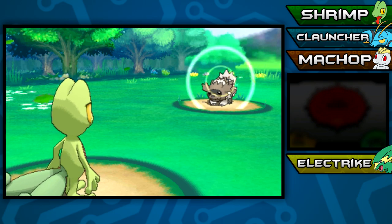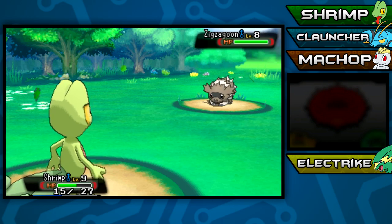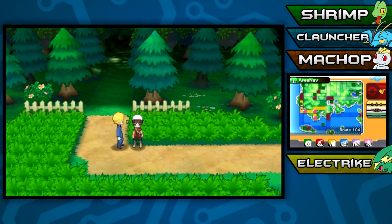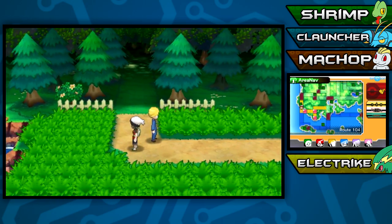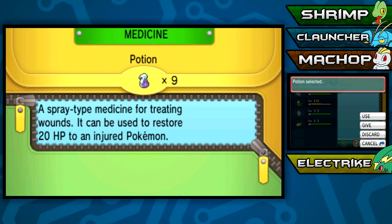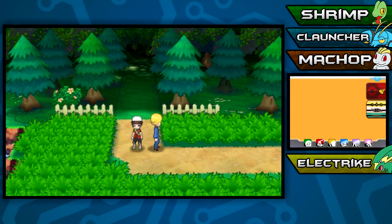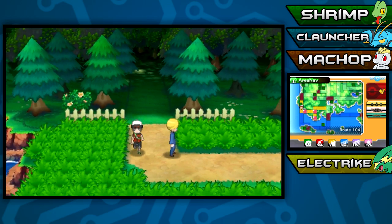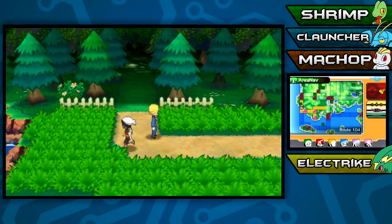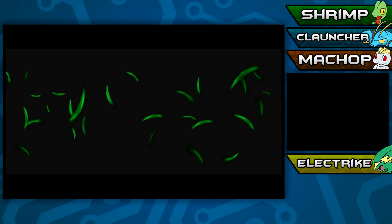He's got a Full Restore - come on, that's even worse, that's overkill! I just cut that because it took way too long. Basically Trico leveled up to level 10 and Clauncher leveled up to level 6. Let's heal up Shrimp. I'll just call it Shrimpy for now. I have not actually caught a Pokemon on this route yet - so why don't we go ahead and do that? I just realized I hadn't caught a Pokemon. That was the whole point of the Wonder Lock!